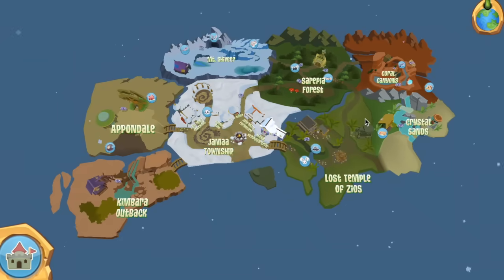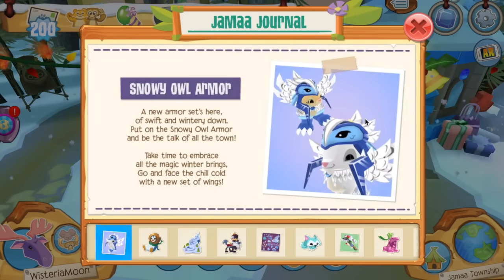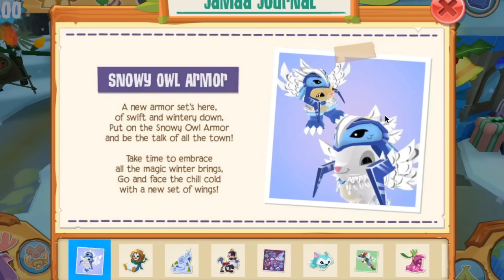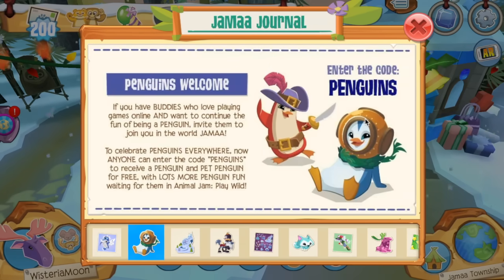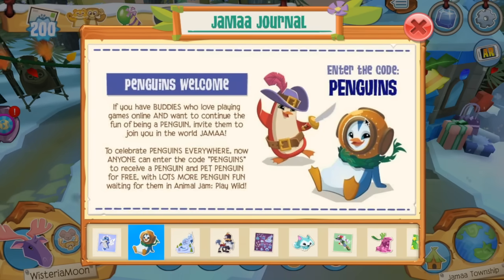Now I'm heading over to Jamaa Township to check out the main updates. First we have snowy owl armor, which looks pretty cool — I feel like on the right animal it could look really nice — but I'm getting kind of bored of all these armor outfit sets, so I don't think I'm buying that today. Here we have the announcement of the penguin code. After giving this a read, the penguin pet that's been following us around this whole video was given through this penguin code, which makes sense. The icleta den — I'm still confused about where that came from, so please comment below and let me know.